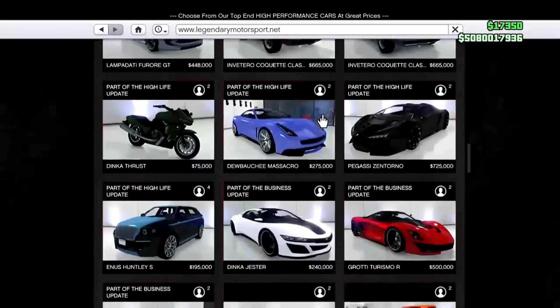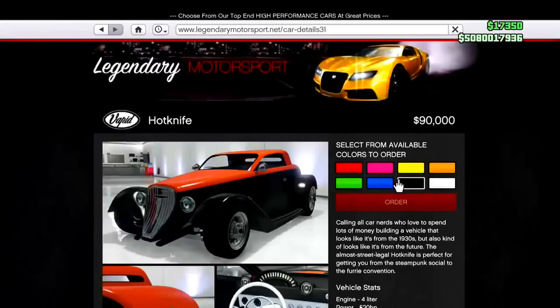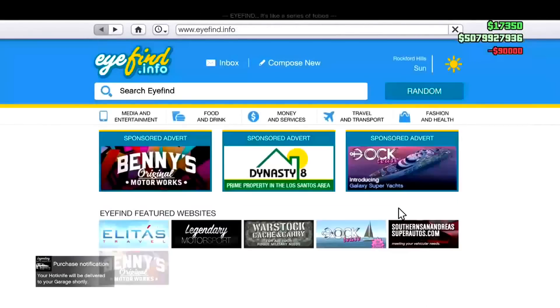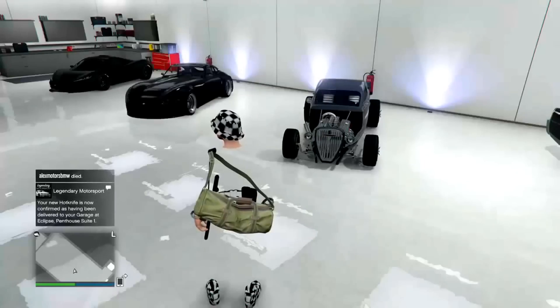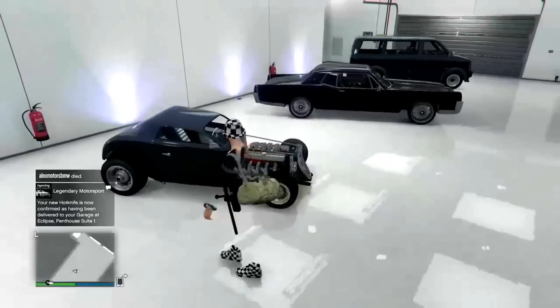Once you have found the Vapid Hotknife, all you simply want to do is when it tells you to choose the colour, just choose black. What should happen is once the car spawns in you will see that it is the boneless version. That is actually really rare to get and is supposed to have been patched, but as you can see it still works. You can upgrade this car and change some stuff on the hood while the hood is still gone, which is quite amazing.